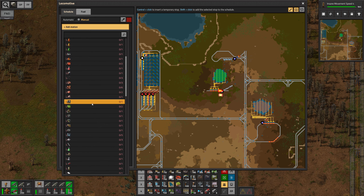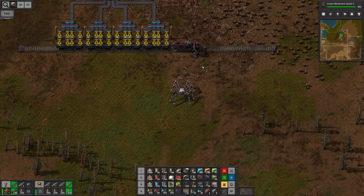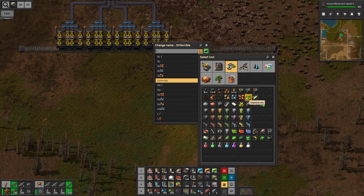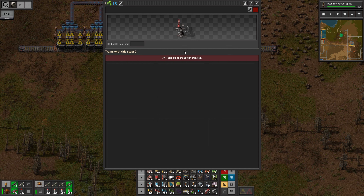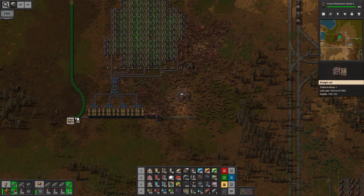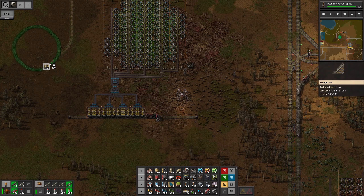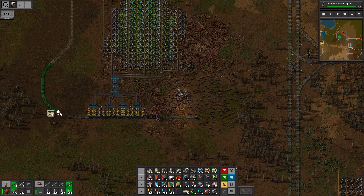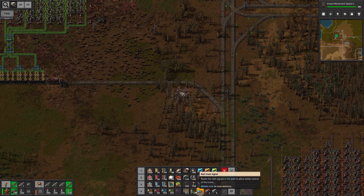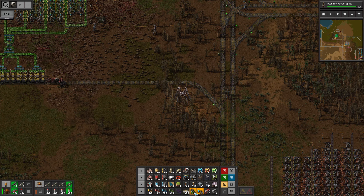I don't think we have the station set yet — we wanna load some uranium ore. Train limit 2. We could do something like this, just continue this line here, and then somehow make our way here. This is only gonna be temporary anyways — it's just for mining business. Main thing is it is built, and then we're just sneakily gonna make our way back to the line like this with a bit of signaling, and we should be good.